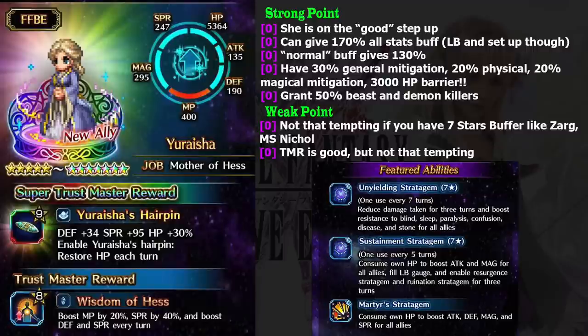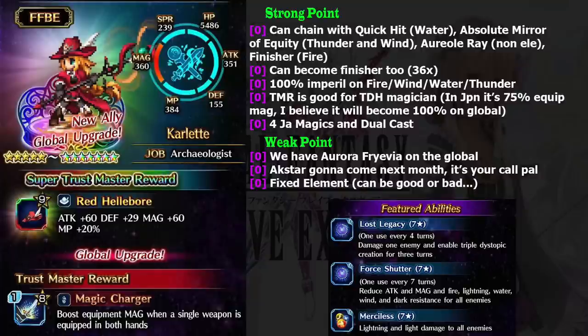Now let's move to the next character — Carlet. Carlet is a hybrid attacker. On global we just got Aurora Frevia, so maybe Carlet is not that special, but before you say she is trash, please take a look at her abilities. She is not bad. One of her strengths is she has lots of chaining moves. First, she is able to chain with Quick Hit.